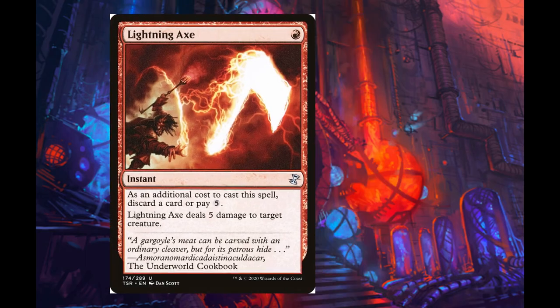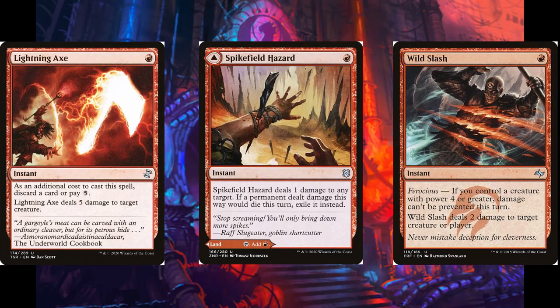Now we move on to removal: Lightning Axe, Wild Slash, and Spikefield Hazard. These are primarily there to slow down the most aggressive decks in the format while increasing the cheap spells in the deck. Without a critical mass of one-mana spells, it is very difficult to bring back Phoenix, especially on turns three, four, or five.